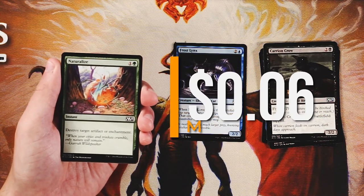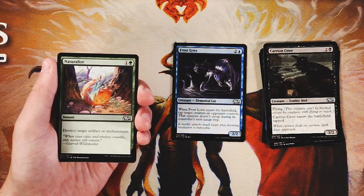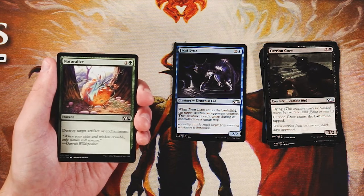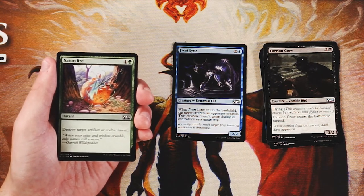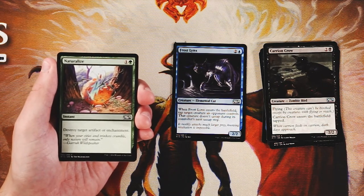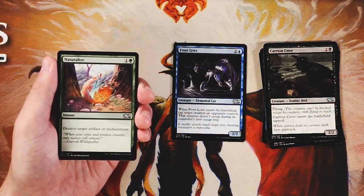Naturalize is a classic instant for one and a green — destroy target artifact or enchantment. A perfectly fine sideboard option, but generally not more than that. This set isn't flooded with artifacts and enchantments, though there are some, which is why this is a good sideboard card. Something you want access to, but probably not main deckable. Pick it up mid-to-late pack just to have the outs against artifacts and enchantments you might face.